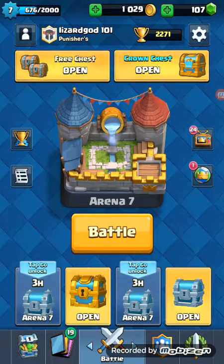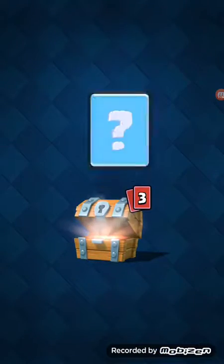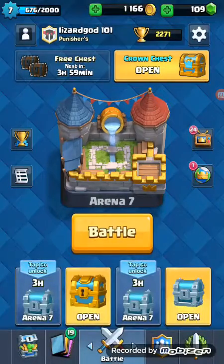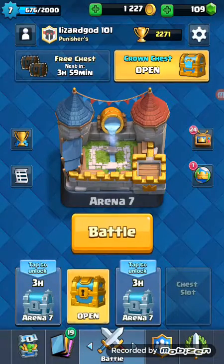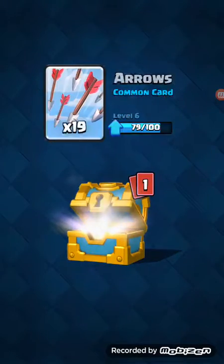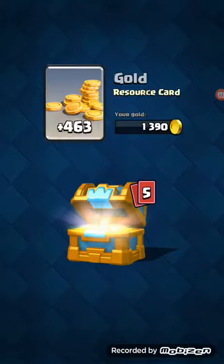Let's go ahead and open these chests. Arrows — nice, arrows are nice. Royal giant, bomb tower. So close to upgrading our arrows. And now the best chest here right now — let's go ahead and see what we got in here.